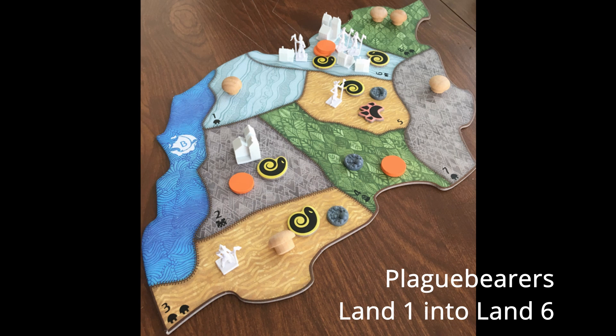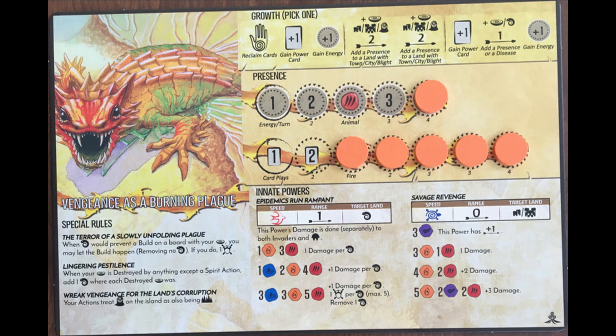To conclude, I want to emphasize how much this spirit depends on board state. Think ahead about how you're going to get disease tokens on the board and try to manage your blight as best as possible. If you do get a blighted island, that just gives you more opportunities to place more blight kill-free. Thanks for watching, and I'll see you in the next video.